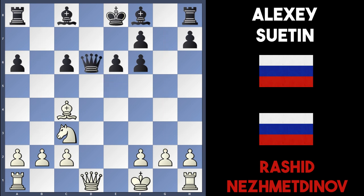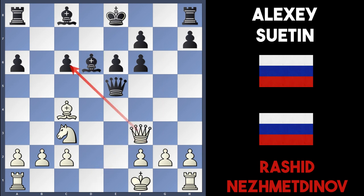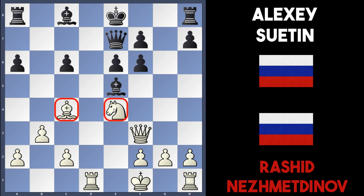Black played queen takes d6 in the game, though Nesmetinov thought bishop takes d6 was much better. If white continued with queen to f3 to attack the c6 pawn, then queen c5 attacks the bishop and protects the pawn. White can play b3; if bishop e5 there's knight to e4 attacking the queen, and if the queen drops back, white plays rook to d1. White still has the better position due to the mobility of pieces — the bishop, knight in the center, and the open d-file.